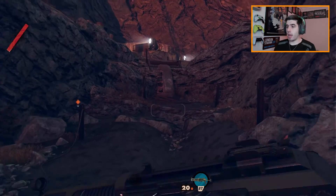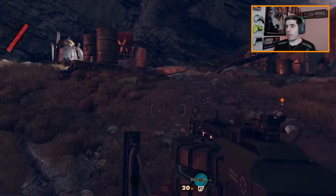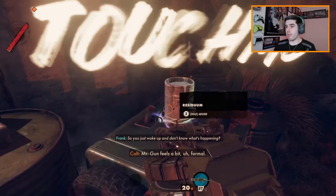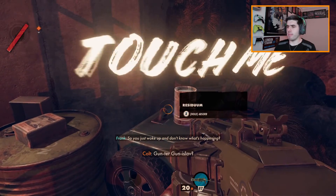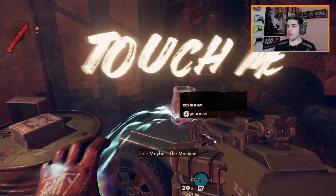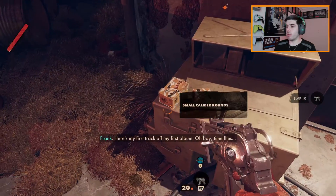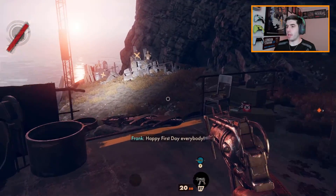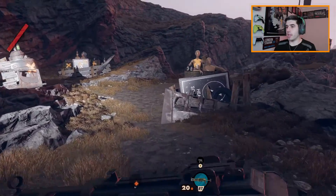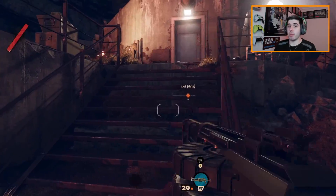Welcome back. I'm here again today with some more Deathloop. Let's continue right where we left off. We just managed to get a device that allows us to absorb the residium so that we can upgrade stuff and keep weapons as we go along. I don't know how we decide which weapons we keep because I would have much rather had a shotgun than this, but I've not actually used this properly in a fight, so it could be alright.